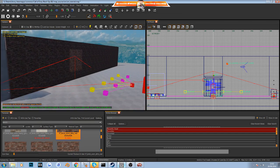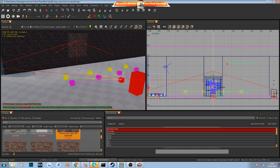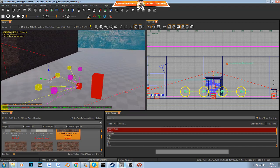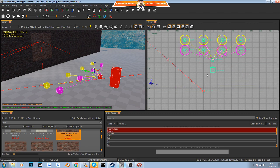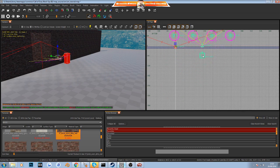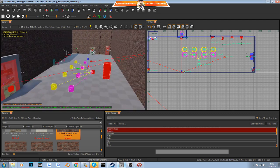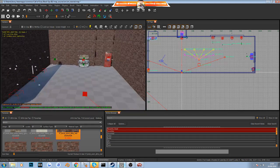Now, our player spawn points are currently outside of the map. The entity that shows the size of the player helps you get everything measured. The white spawn points are where you spawn in-game, and the yellow ones are where you respawn after dying. Hold Shift and select all of these spawn entities together, then press Ctrl+Tab to get to the top-down view and drag them all into the playable area we just created. That gives us a simple playable box area.